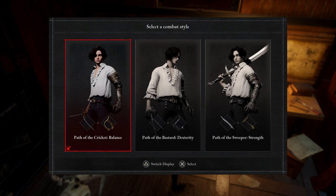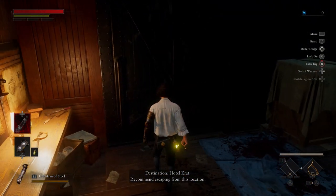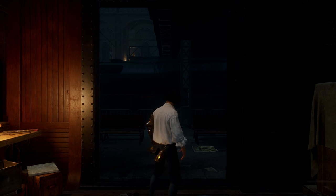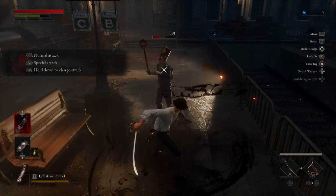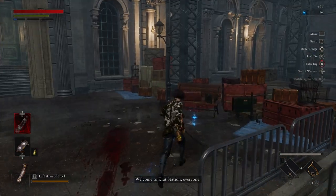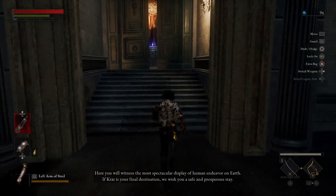We have a choice of Path of the Cricket, which is balanced; Path of the Bastard, which is Dexterity; and Path of the Sweeper, which is Strength. I'm big on a quality build, so we're going to go Path of the Cricket — Balanced. We'll see how much they've changed from the demo to the full release game.